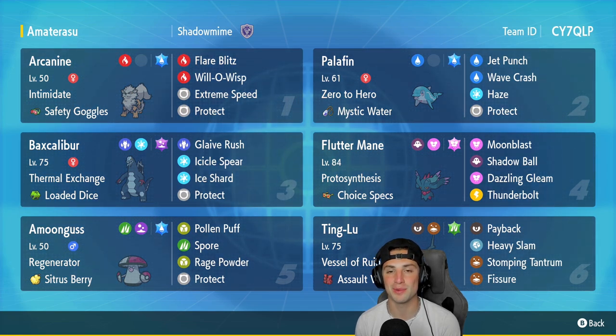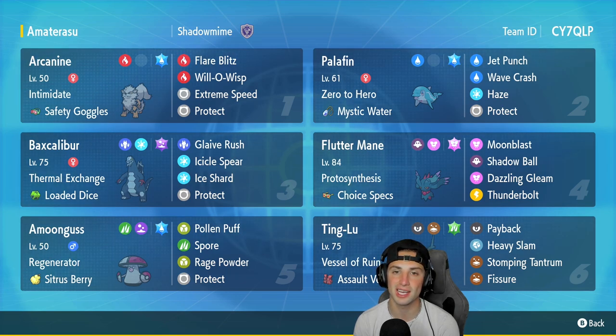With that out of the way, let's get into today's team preview. First we have Arcanine — it has been phenomenal in the Series 3 ladder, really good especially when Chien-Pao is on the field. It has Intimidate, Safety Goggles, Rock Blast, Flare Blitz, Will-O-Wisp, and Protect. Second Pokemon is Palafin — everybody knows Palafin is an absolute unit in hero form. It has Mystic Water with Jet Punch, Wave Crash, Haze, and Protect. Baxcalibur is in our third slot with Thermal Exchange and Loaded Dice, running Glaive Rush, Icicle Spear, Ice Shard, and Protect.